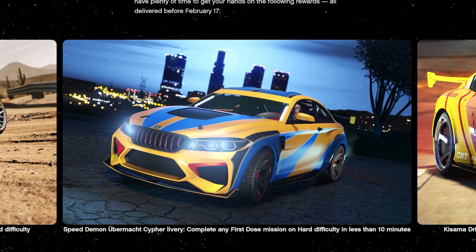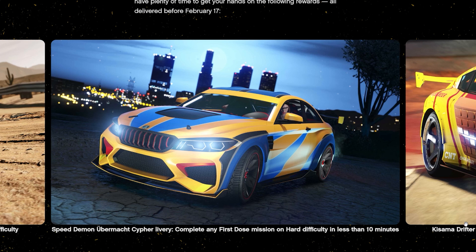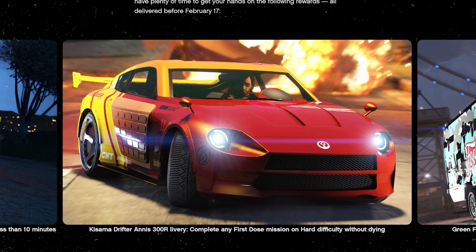Third: the Speed Demon Ubermacht Cypher livery — complete any First Dose mission on hard difficulty in less than 10 minutes. Fourth: the Kisama Drifter Annis 300R livery — complete any First Dose mission on hard difficulty without dying.